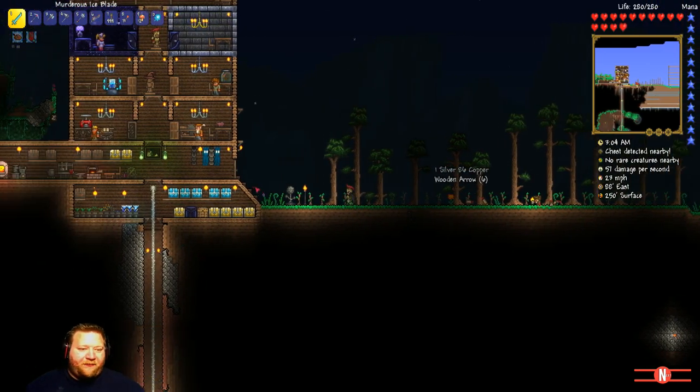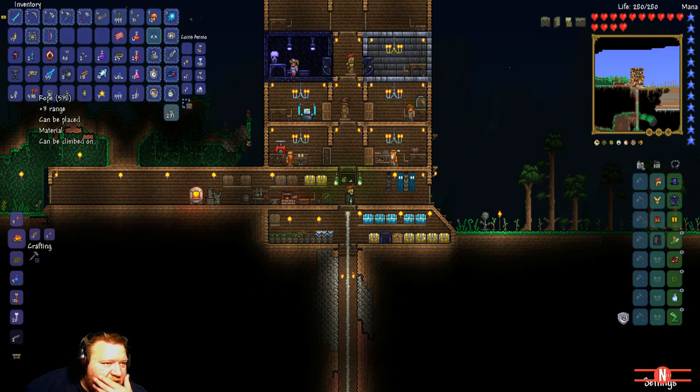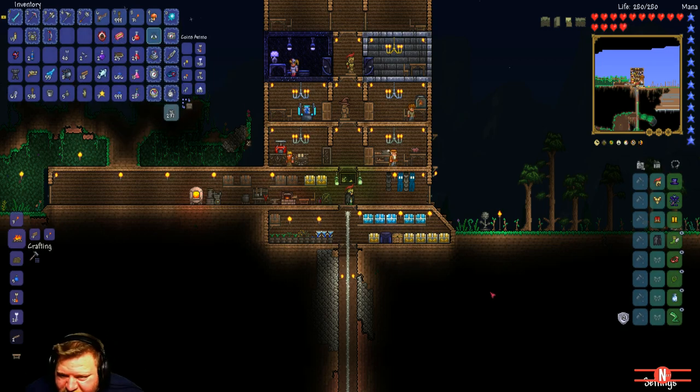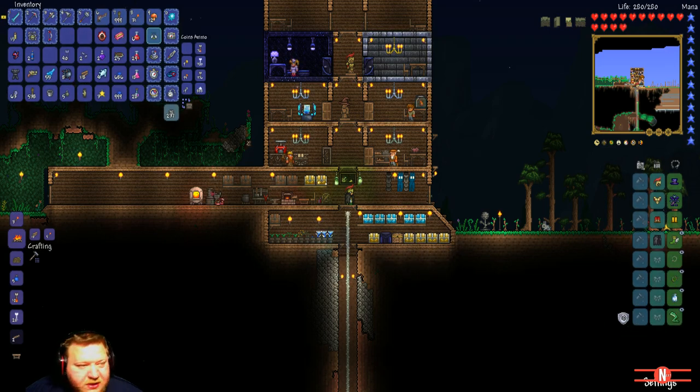We got the first boss on expert mode, guys! So where should I equip this thing? I want the boots for speed, defense slowly regenerates health - I want this one. I want the double jump and this one too. So this one is going to go.